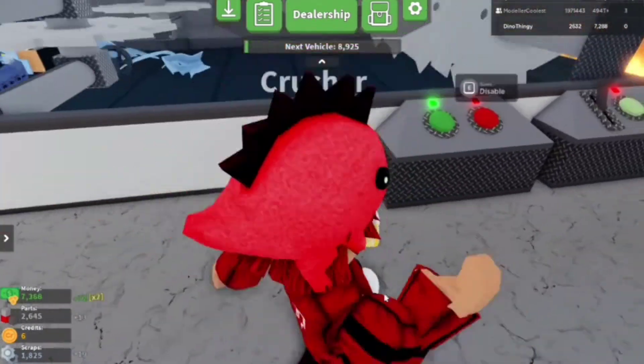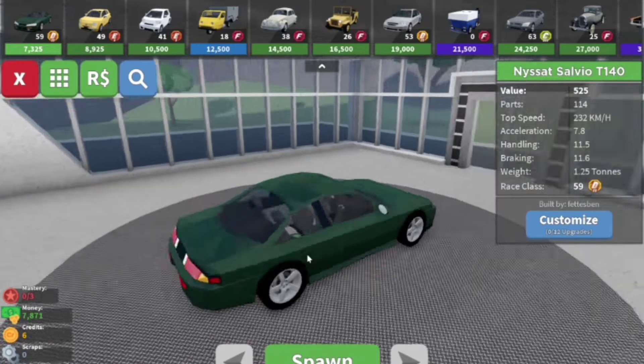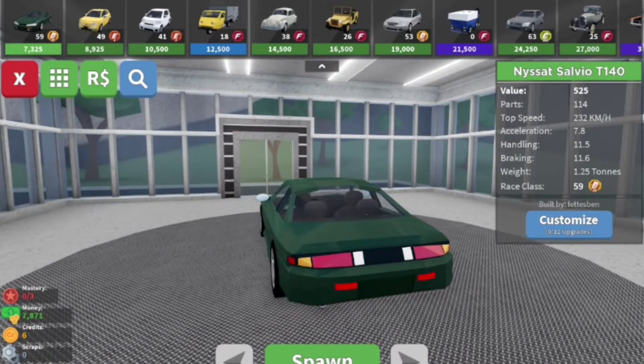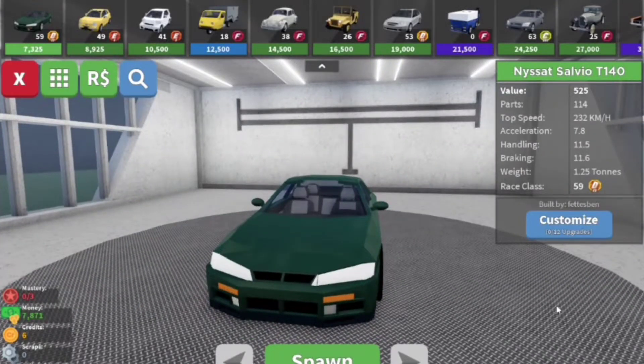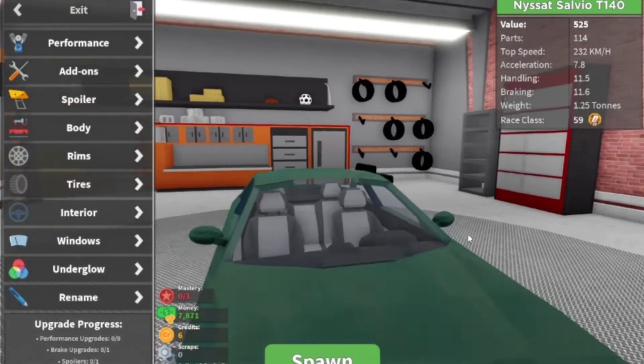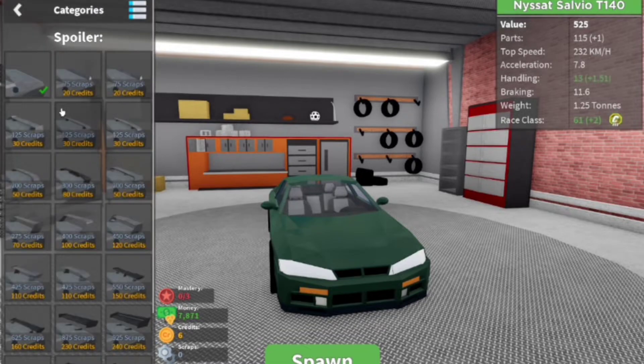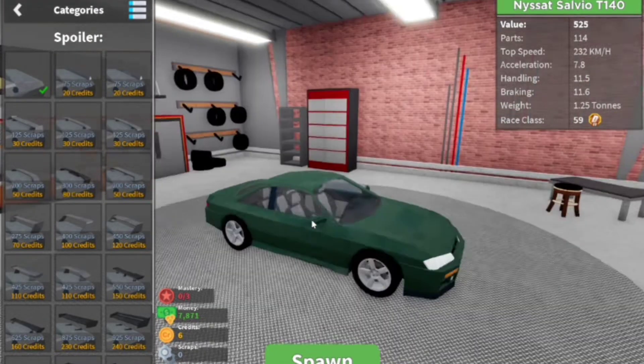I thought you could just go here, but you can also just press E. I got a vehicle unlock! I think it's the Nissan Silvia — I'm not sure. Is there customization? Can you customize? Yes, there is! You can add body kits, plows, and stuff like that. So yeah, we got the Nissan Silvia S14, or S15, I'm not sure.